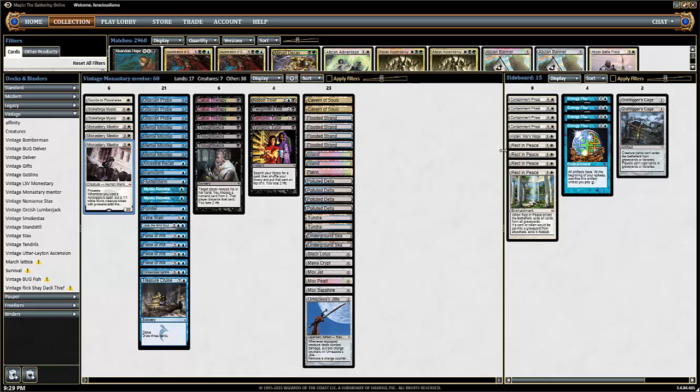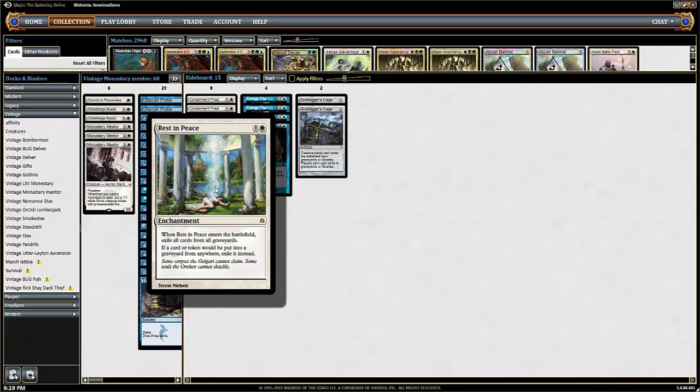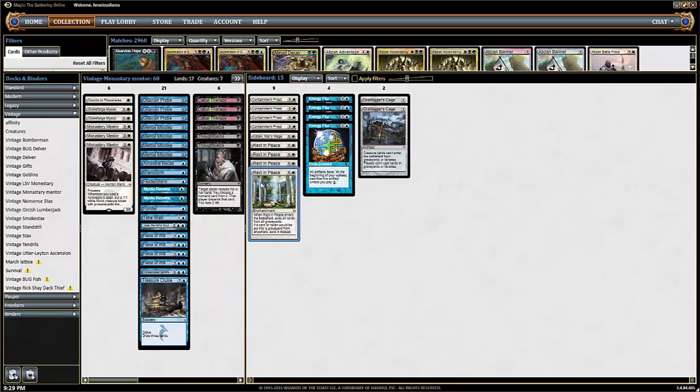Because we're running a white deck in the sideboard, there are some really cool options. Instead of just Grafdigger's Cage or Leyline of the Void, we've got Rest in Peace, which is sweet — it's two mana, removes everything from graveyards and doesn't let anything else in. It completely turns off our opponent's Yawgmoth's Will. The only thing is remember to board out Yawgmoth's Will when I board that in — we'll see if I make that mistake today.